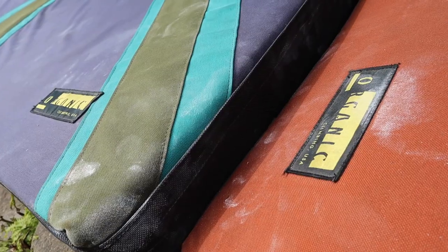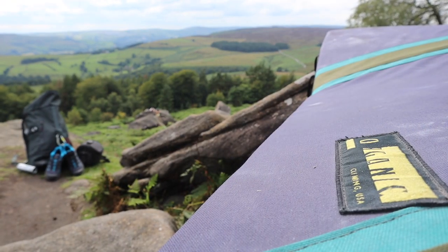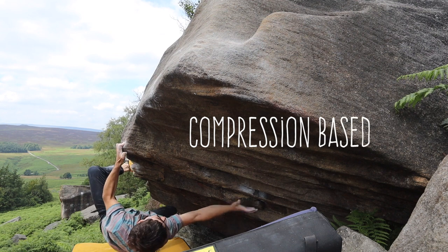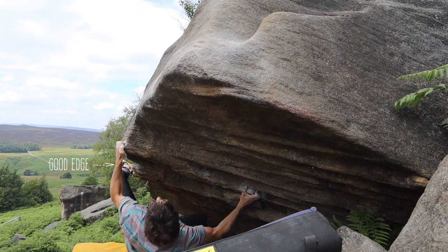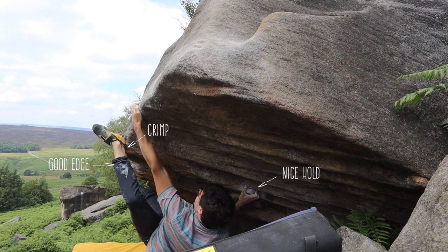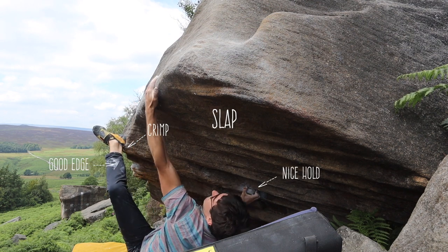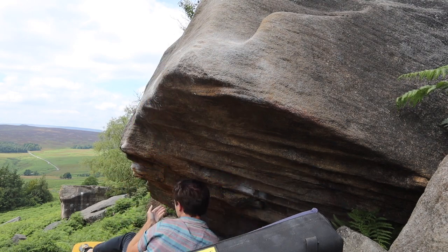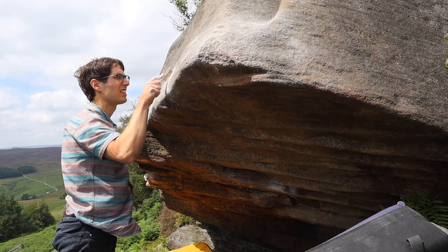Psych was high so I moved the mats to Captain Hook to give it some good burns and hopefully send it. It's a compression-based problem that starts on a good edge. There's a short move to a crimp, you reach out to a nice hold and then you have to slap to your left hand through the lip until you get to the nose. Then once you get there you have to top out.